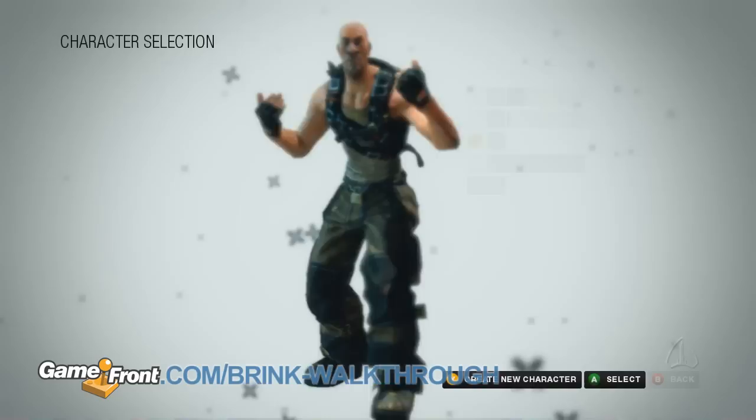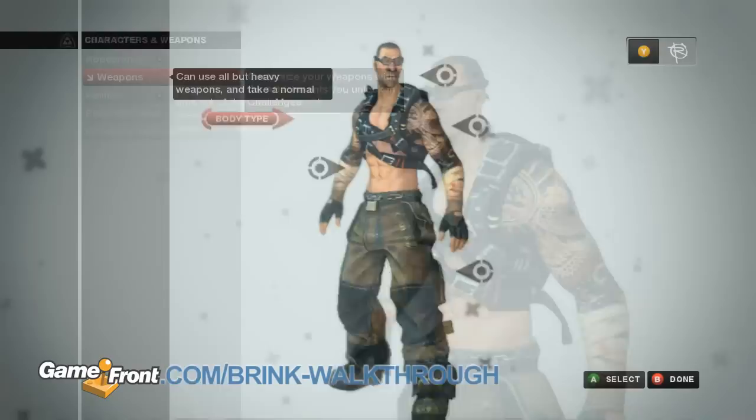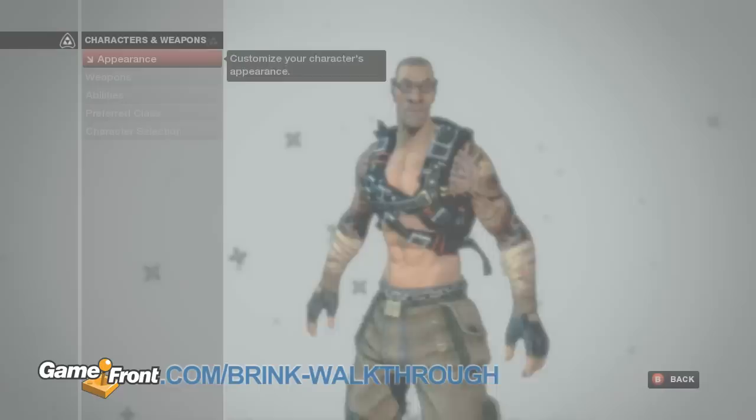Next, you're going to make your character. At the start, you won't be able to customize much more than your character's face, tattoos, and hairstyle, but this will all change as you start to accumulate EXP from playing matches. You'll also default to the medium body type, which means you'll be able to wield assault rifles, jump to high ledges, and vault over small walls, but you won't be as durable as the large body type, nor as agile as the light body type.